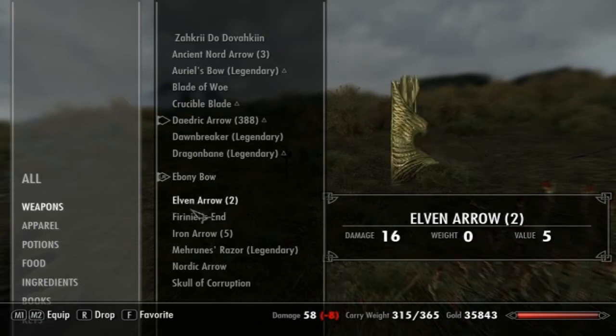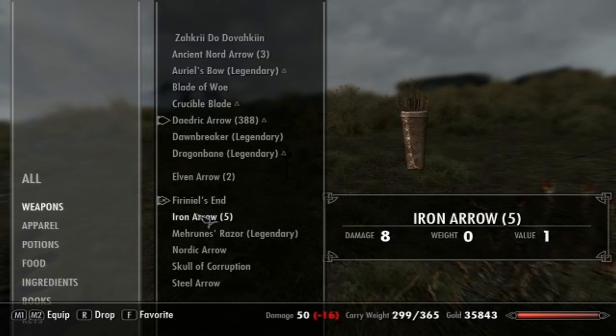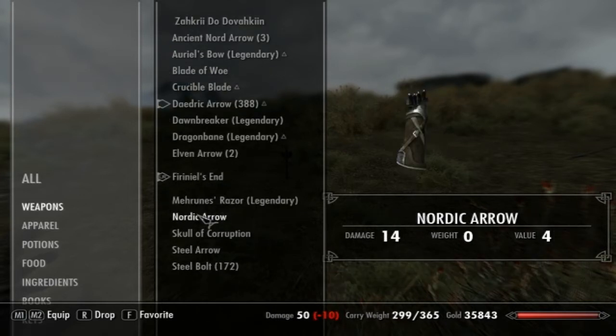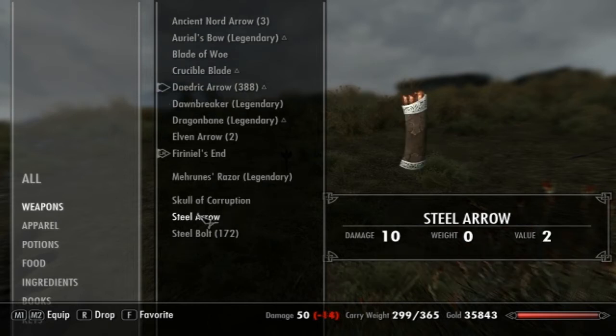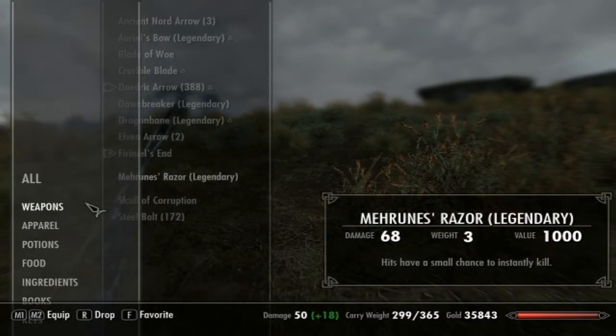Ebony bow doesn't do anything really for us. Let's go with this — iron arrow. We don't need that. Monitor, we don't need that. Color Corruption — we're gonna enchant it like that. A recharge would be nice.